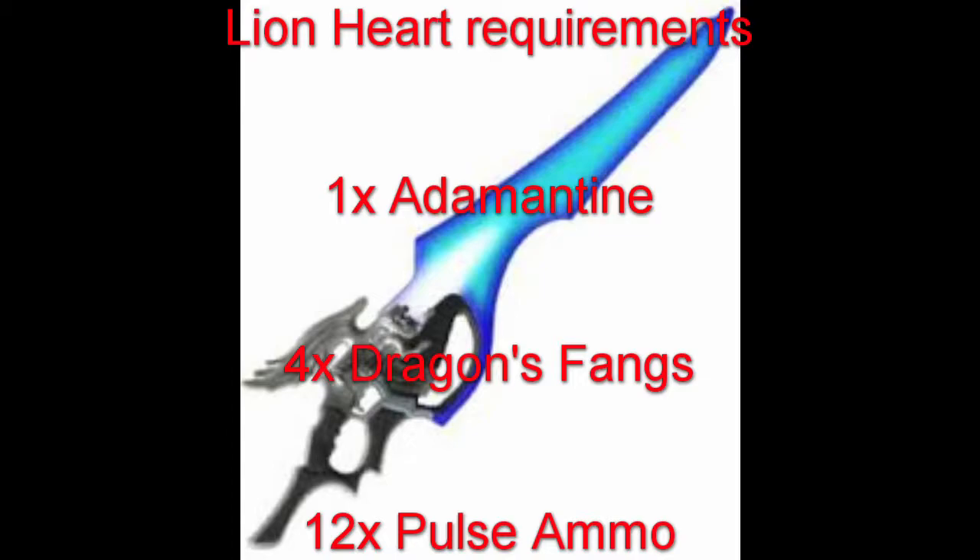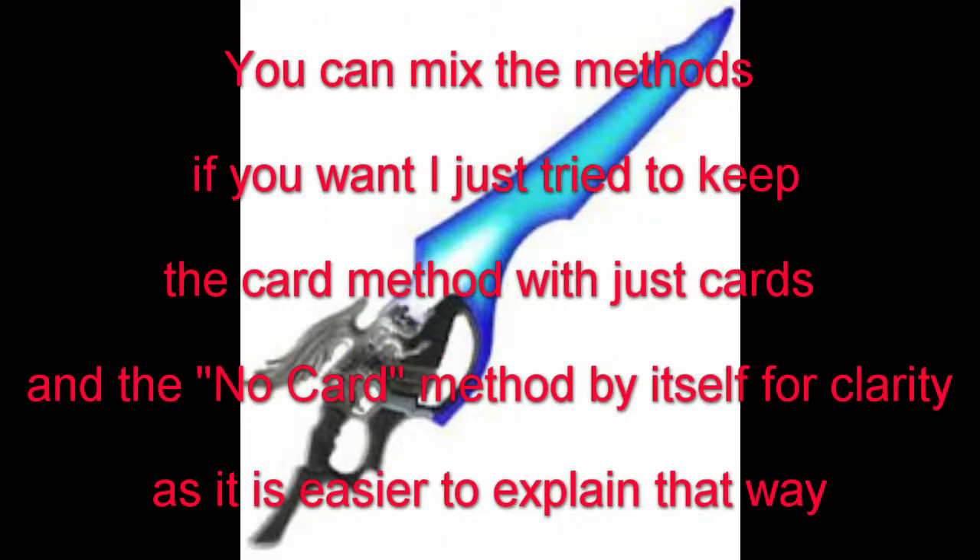There's a variance of plus or minus five that the enemy could also add or subtract from the average level. This is important because enemies drop different items depending on what level they are. In this case you absolutely have to get to level 20 average and look for an enemy called T-Rexar, and I'll go over why a little later in the video.